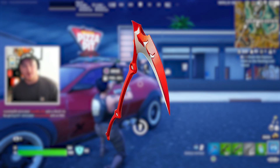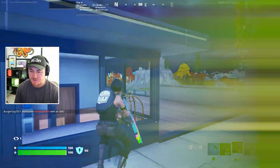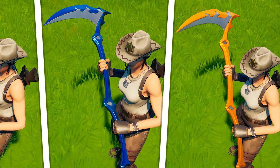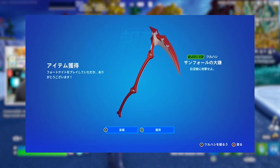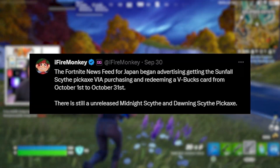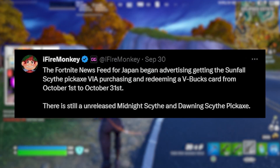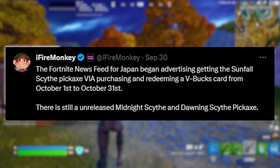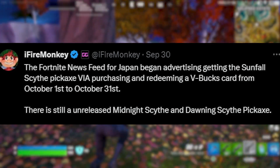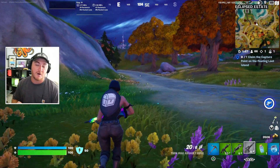It all started when the Sunfall Scythe was added into the Fortnite files in the last update. As you guys can see, there are actually three different versions of this pickaxe that come in different colorways with slightly different designs. The one we're focusing on today is the Sunfall Scythe, which is the red harvesting tool. Two days ago Fire Monkey tweeted saying Fortnite's news feed for Japan began advertising getting the Sunfall Scythe pickaxe via purchasing and redeeming V-Buck cards from October 1st till October 31st. There's still an unreleased Midnight Scythe and Dawning Scythe, which are the other versions — those will most likely just come out in the item shop.